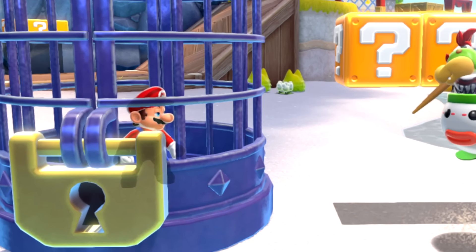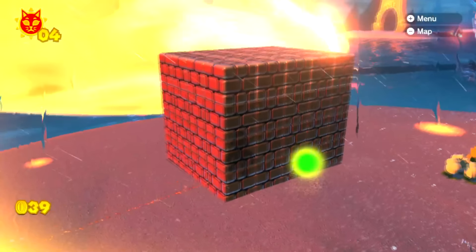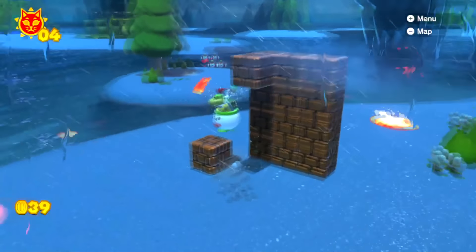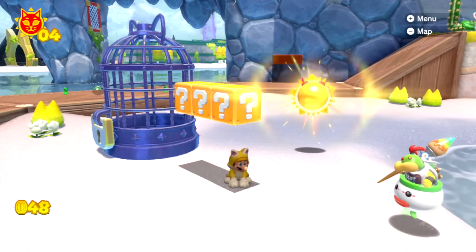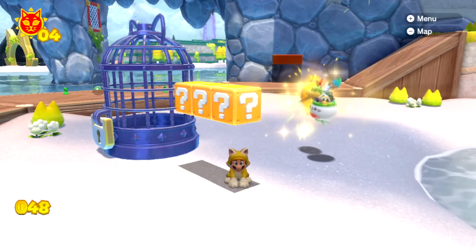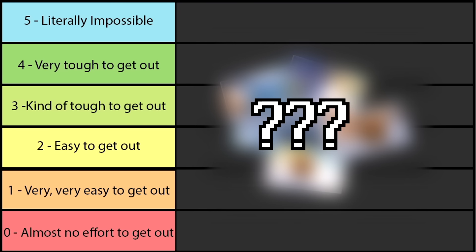Today we push the limits of Bowser's Fury modding by putting Mario in high-security prisons. We test if Mario can exit these prisons and rank how difficult it is to escape. We'll test what happens if you try to collect the cat shine that's normally in the cage early, create prisons of blocks and fury blocks, and rank every prison in a tier list.